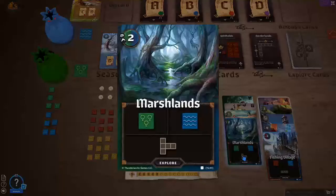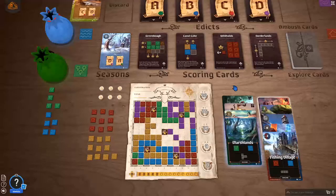Marshlands — trees or water. Where can I put this? There's not much space left on my board. I want it around the ambush cards and I want trees. So this basically is the best, if not the only, choice I have here. And with this — actually seven already — winter's over.